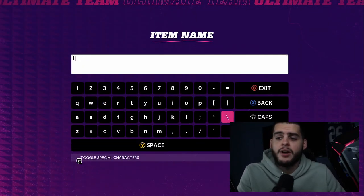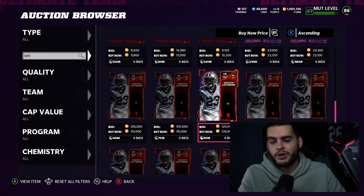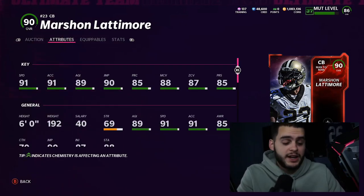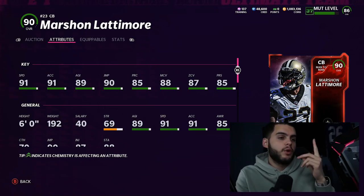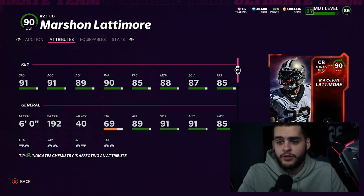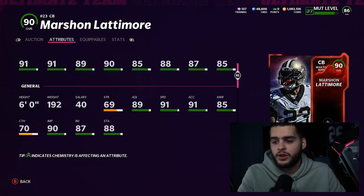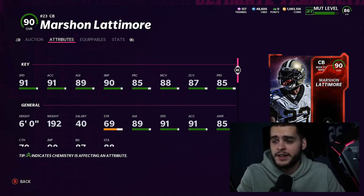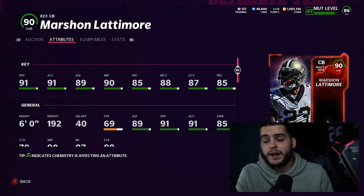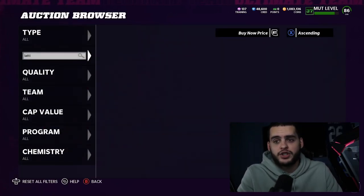A lot of these cards are free, and they've made it very easy this year to be a no-money-spent budget squad player. I don't think you can build a god squad this way — that's the difference — but building a solid budget squad is very accessible. Number two on this list can also be had for free from the solos. He gets 91 speed, 91 acceleration, 89 agility, 90 jumping, 85 play recognition, 88 man, 87 zone, and 85 press. Powered up: 92 speed, 92 acceleration, 90 agility, above 90 jumping, 89 man, 88 zone. With the right strategy card you could get him to 90 man and zone — lockdown corner status.